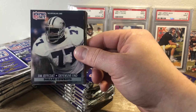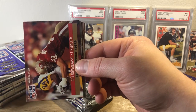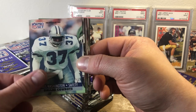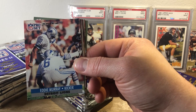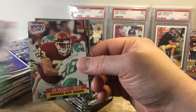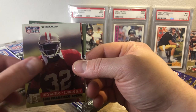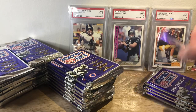We got Dombrowski, Jeff Coat, Sean Jones, Bill Romanowski, another sketch card, Verdon, James Washington, Keith Willis, Eddie Murray, Wes Hopkins, Eugene Daniel, Joe Valero, Alfred Williams, Ricky Waters, Lamar Rogers, and Doug Thomas. A ton of rookies in that pack.